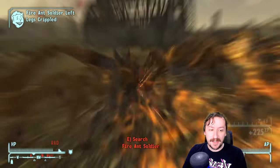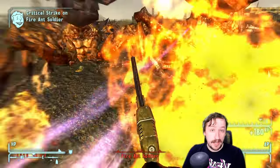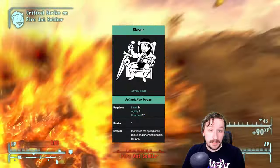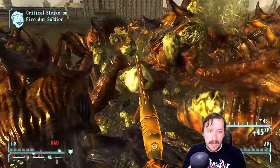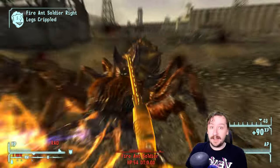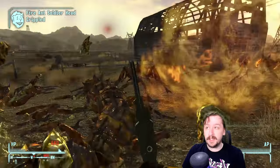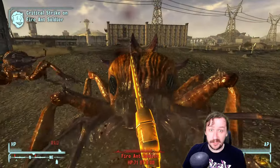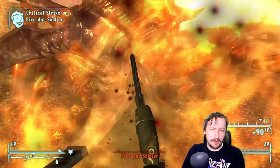Let's talk about perks that can help these weapons. Heavy Handed is a trait — not a perk — but it's something you could take for this build and it works quite well. Slayer helps out by increasing damage per second since it affects attack speed. Heavyweight affects the Chainsaw since it's a fairly heavy weapon, cutting its weight in half. You could also take Purifier for more damage against certain enemy types. Piercing Strike isn't necessary since these weapons already punch through armor, but it's still great for melee or unarmed builds. Super Slam doesn't really work with these ones either since you don't usually knock down enemies.